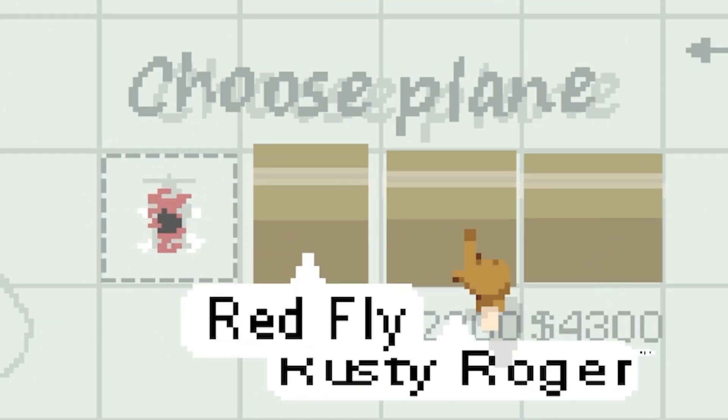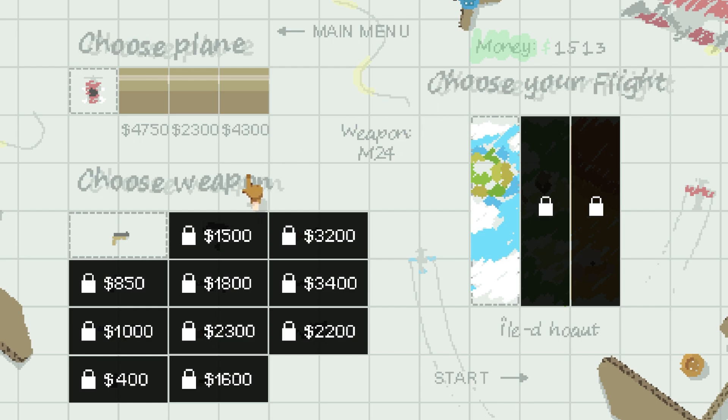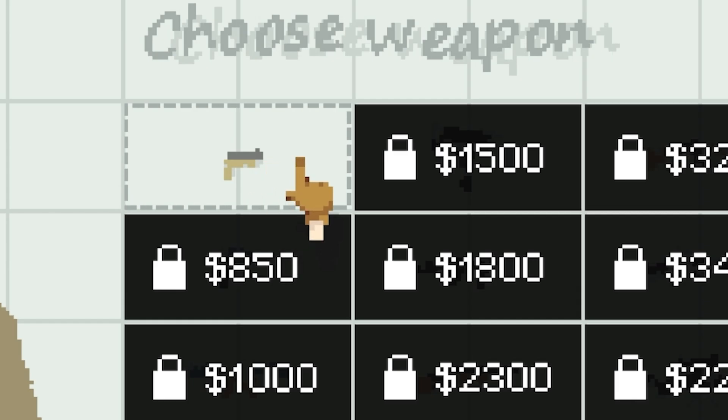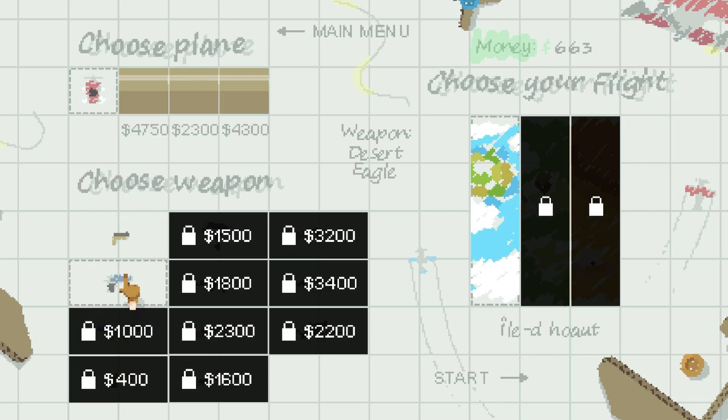Top right you can see we earn money. On the left we've got different planes we can unlock and different weapons we can unlock. I've got 1500 quid so I'm tempted to upgrade my weapon. At the moment we start with a pistol - maybe we'll give ourselves a better one. So we're starting with a Desert Eagle on our plane now.